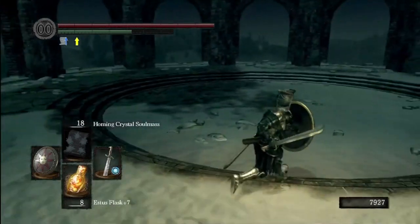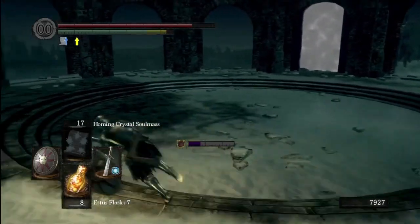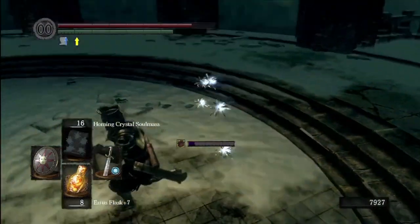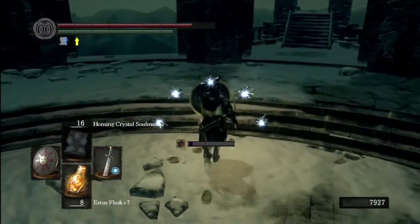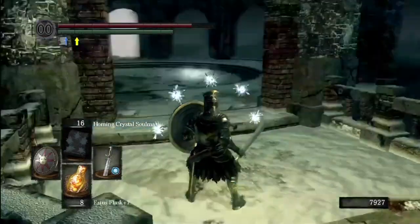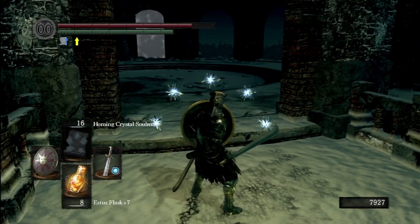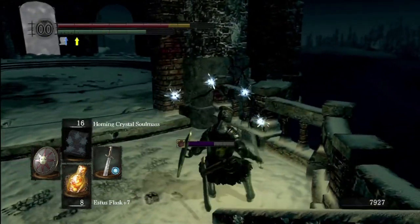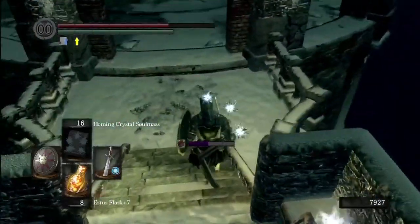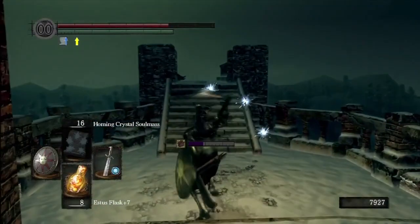Watch closely on the snow - you can see little footprints. It's kind of hard to see while rolling around, so in your own game watch closely. When I was having trouble with her the first time, I'd go stand over in the corner and just throw fireballs since there's only one direction she can come from. If you stay over there you know you're not going to get hit from behind. That soul item right there is actually where you pick up the rest of King Jeremiah's loot.